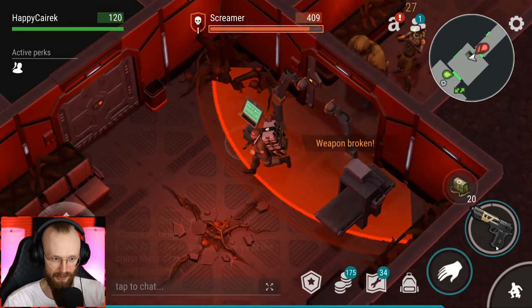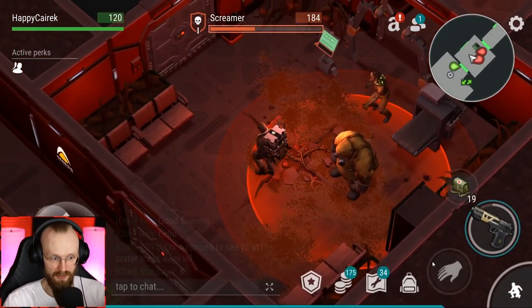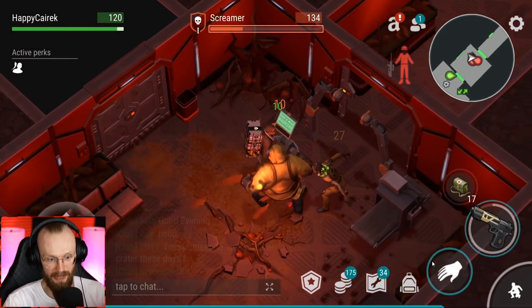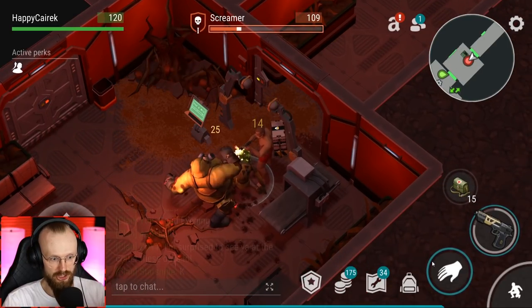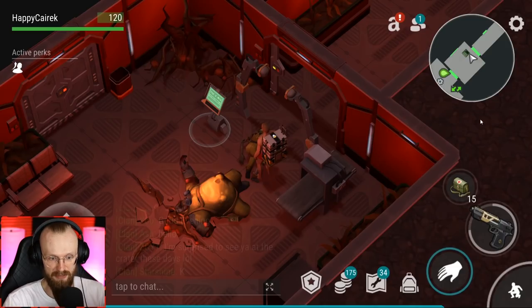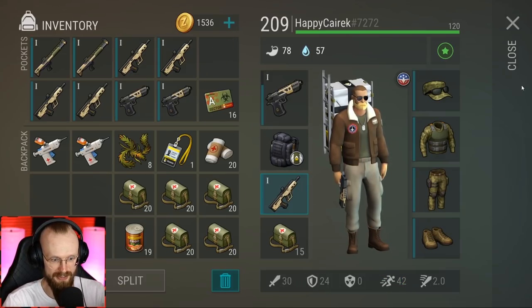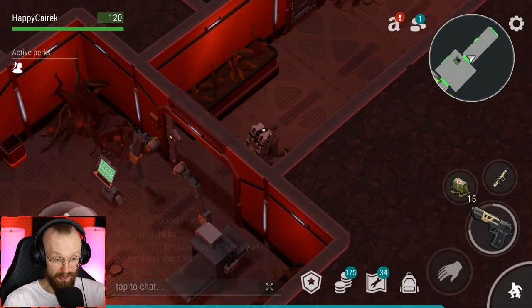Oh no, I forgot that they've also changed these spit - stop it! Are you actually kidding me? This is illegal - my armor, goodbye. I can say goodbye to my armor. Stop it! I can't believe what they've done to them. In hard mode bunker they spit non-stop - they actually legitimately spit non-stop. I'm glad I took another armor but that's not enough, we're almost out of armor again.